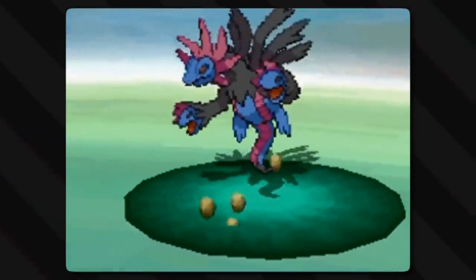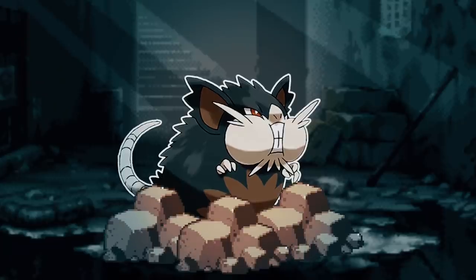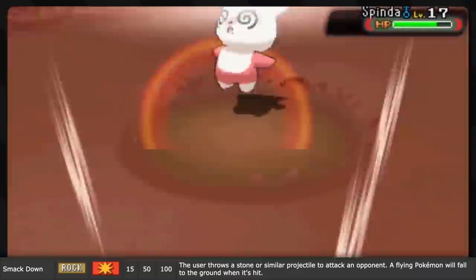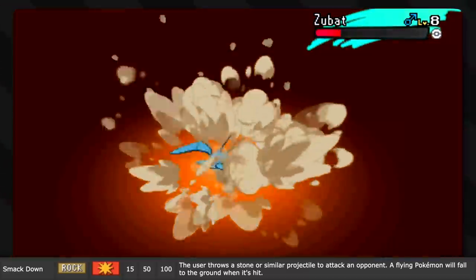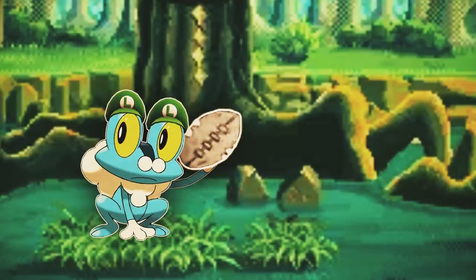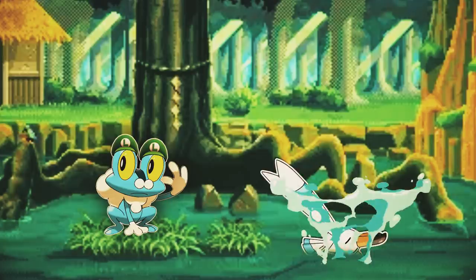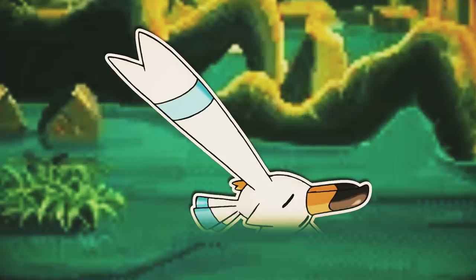Stone Edge has a high critical hit chance because you can do a lot of damage with a sharp stone compared to a rough one, especially when you land it in just the right spot. The animations for this move show rocks coming out of the ground from just beneath the opponent, so it's likely the user using rock elemental magic to break them out from the ground right beneath where their enemy stands. Smackdown is another move that doesn't need to be rock-type, but it works better than any other type. The user throws a stone or another projectile — the in-game description even says 'or projectile' — and it can hit Pokémon high in the air, like after using Fly or Bounce, grounding flying-type or levitating Pokémon.